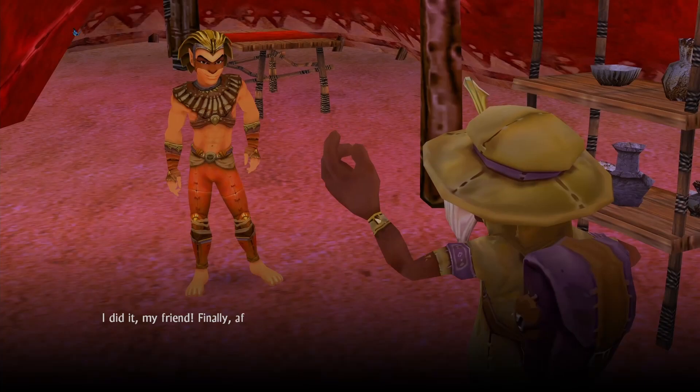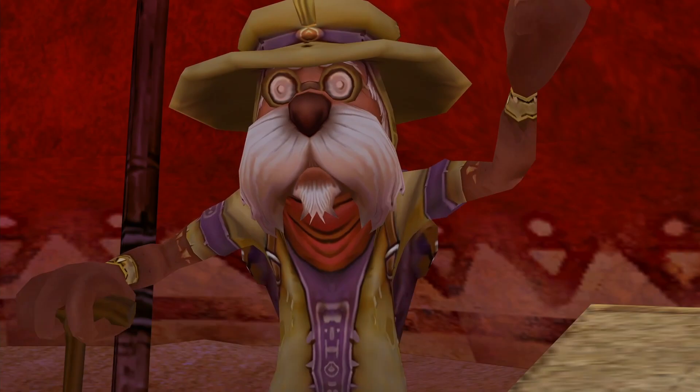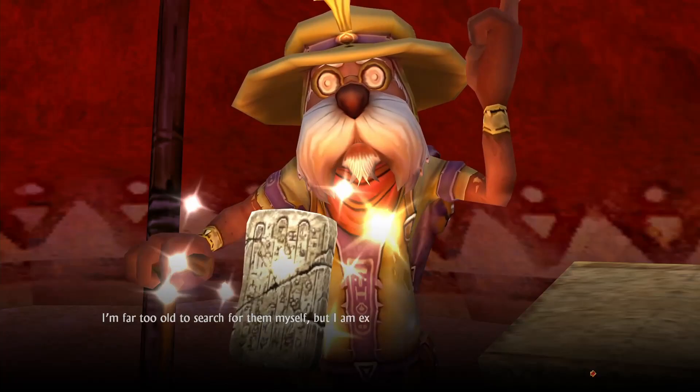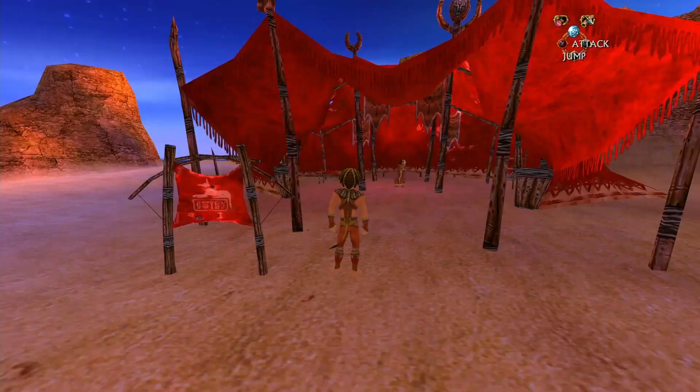Hello everyone, I am the Abysmal Kraken and welcome to my tutorial on finding all the golden obelisks in Sphinx and the Cursed Mummy. After receiving the Rosetta Stone from the Archaeologist in the Bedouin outpost, you are able to translate the writing on the golden obelisks. He asks you to translate the writing on all five of them before returning to him, but where are the obelisks?